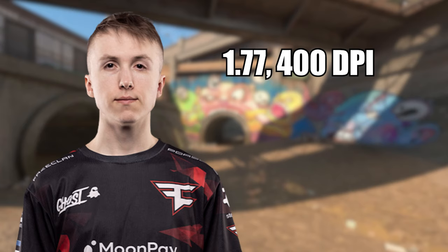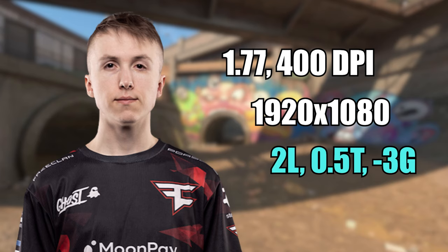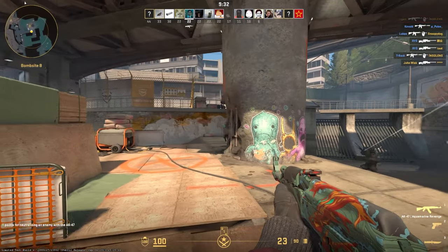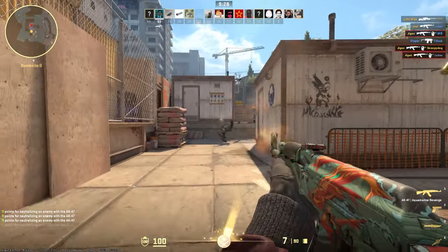Next up on the list we have Robs, and he plays on 1.77 sensitivity on 400 DPI. He uses the native resolution, so 1920x1080, and his crosshair is actually the same one that Xywu uses — 2 length, 0.5 thickness, minus 3 gap, and the cyan colour. The crosshair was great, one of the best ones in the game for sure, so that's already a plus.